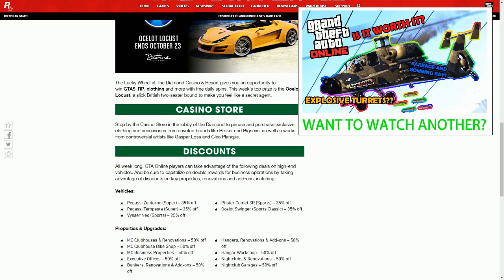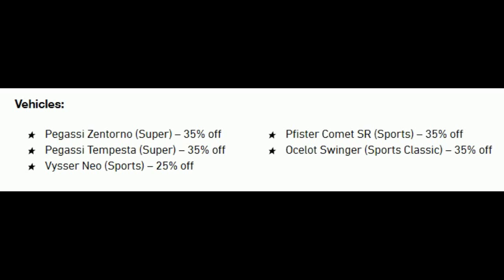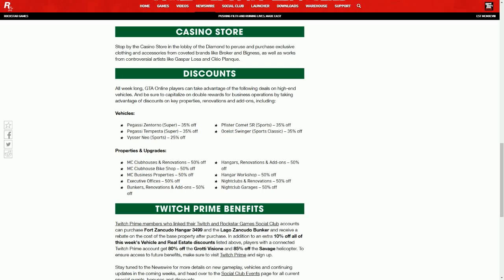Coming down to discounts, all these vehicles are 35% off except for the Visione which is 25% off. The Pegassi Infernus, Pegassi Tempesta, Pfister Comet SR, and the Ocelot Swinger are all 35% off. Take advantage of this if you really like sports cars and supercars.